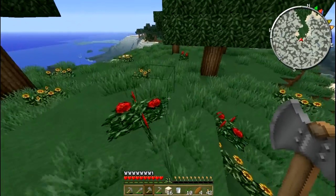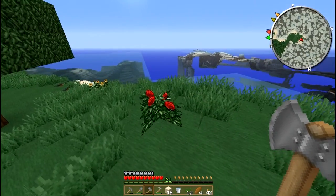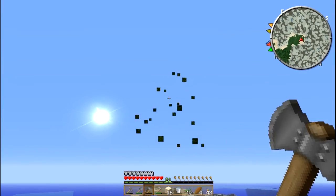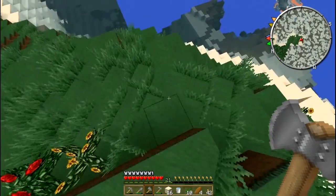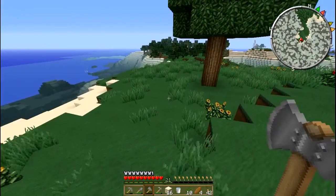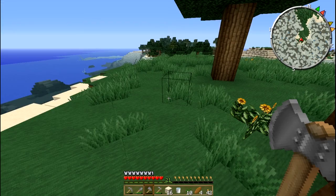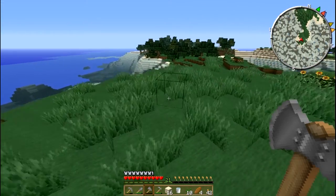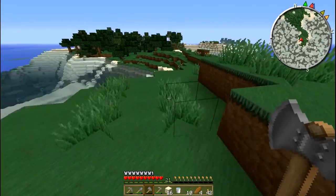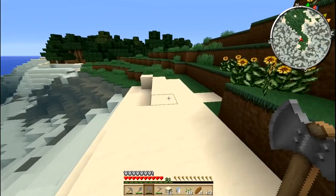Before we lose the saplings, here we go. By the way, birches don't give you any apples, so oh well. That's it — no more saplings. I think we've got two of them or something. Let me see — yeah, two birch saplings, that's good. And I'll get some more from that birch back there.